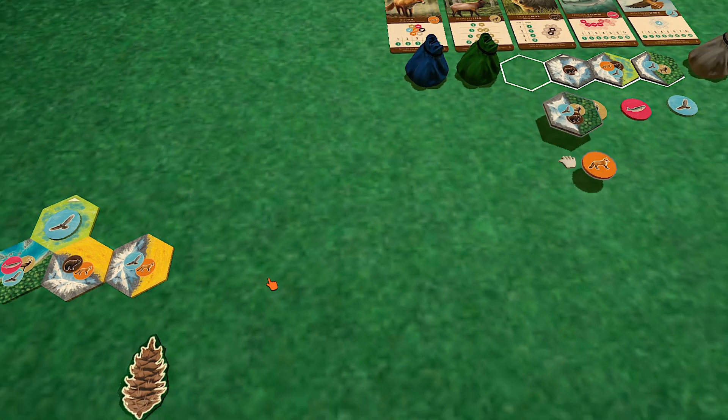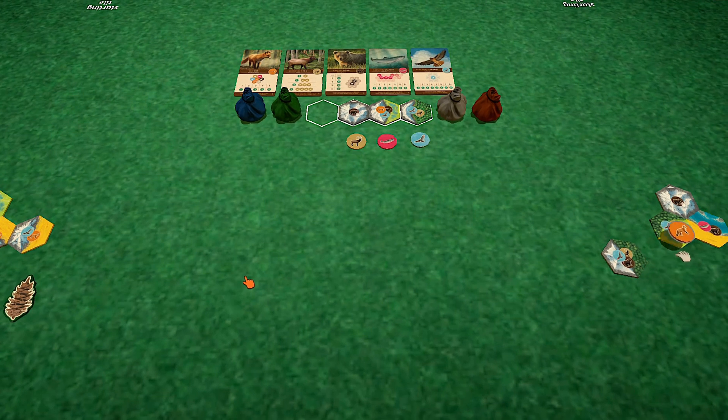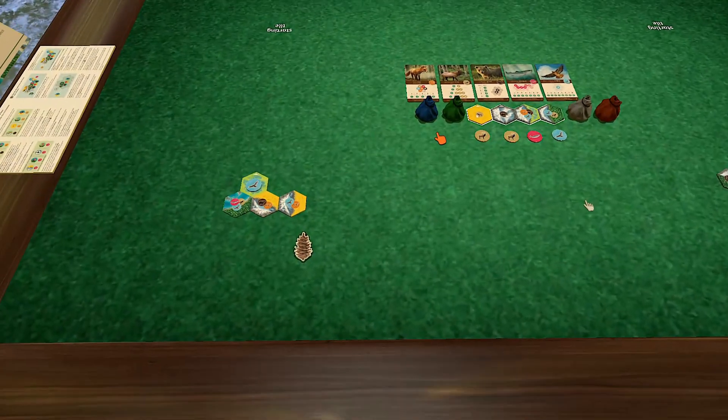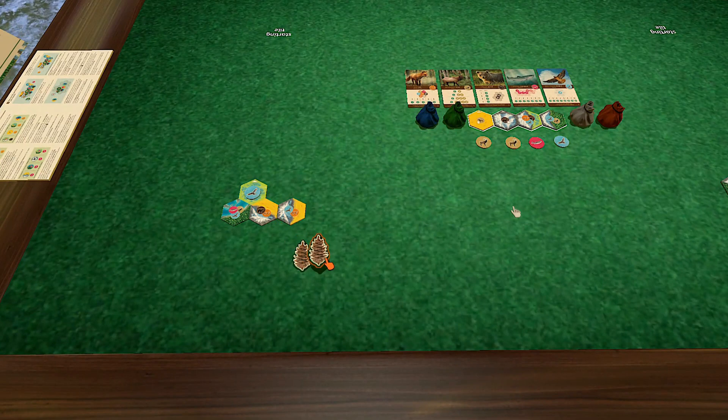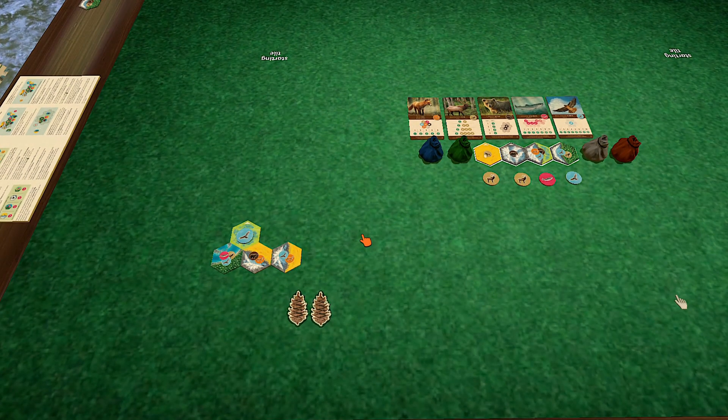How are the components in real life? Oh, they are gorgeous — they are actually beautiful. On the screen it just kind of looks like flat cardboard, but they're really thick, nice components. The cards are beautiful — actually really large sized cards. There's a Cascadia bag for all the tokens to go into. It's really nice. They did it up really beautifully.